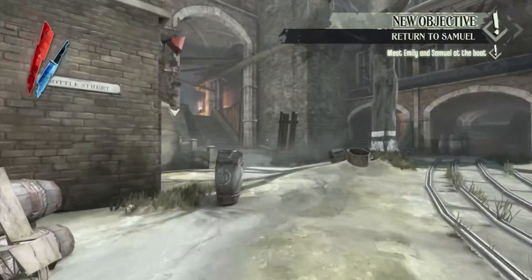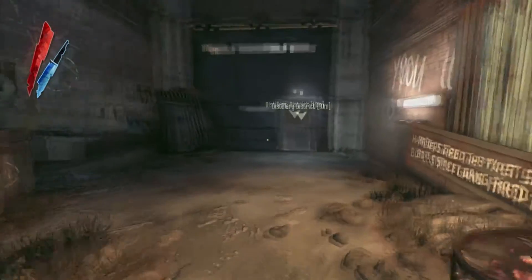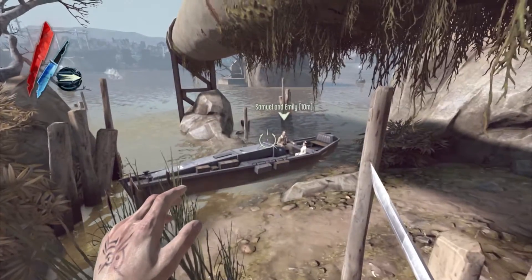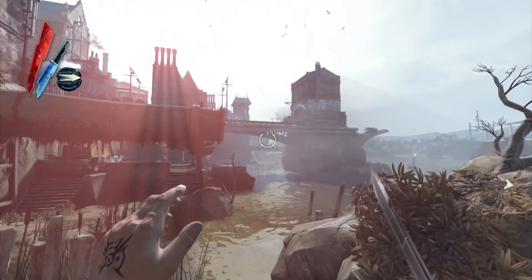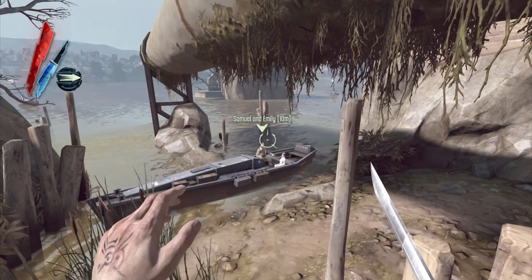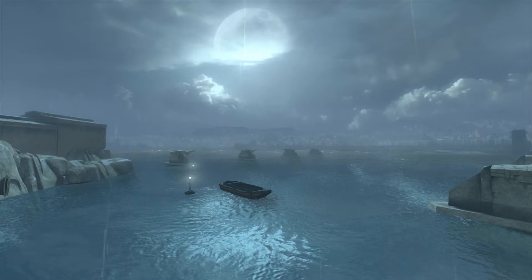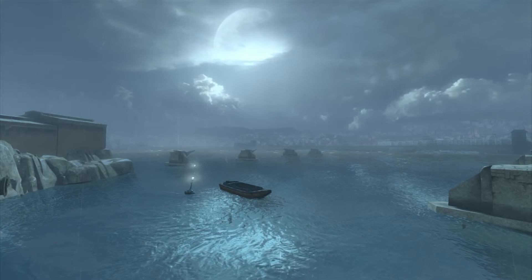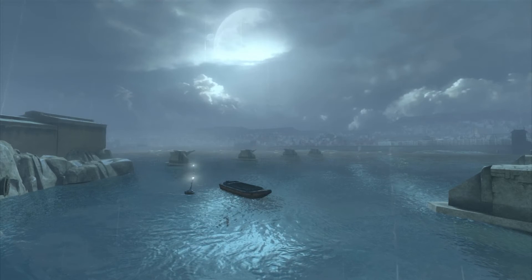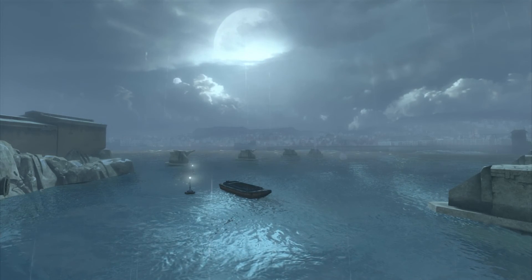Now we need to go back to Samuel, make sure Emily made it back okay, and return to the Hound Pits pub. Here's Samuel and Emily. I'm going to end the episode here because there's probably going to be a bunch of dialogue after this, and this episode has gone on long enough. So thank you guys very much for watching, and I'll see you next time.